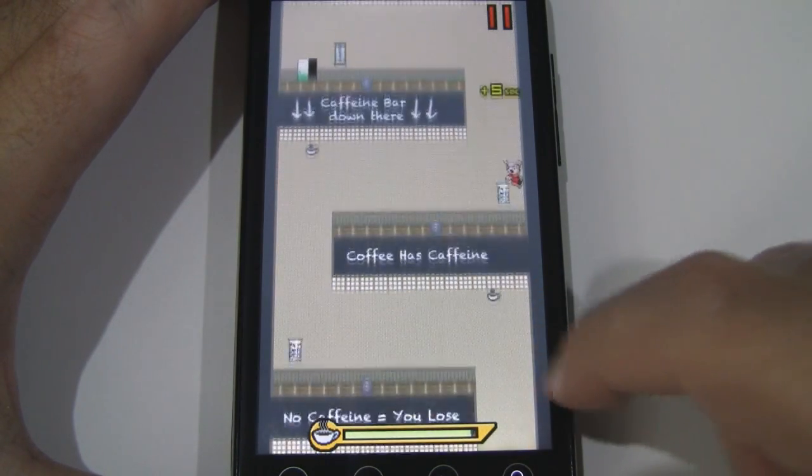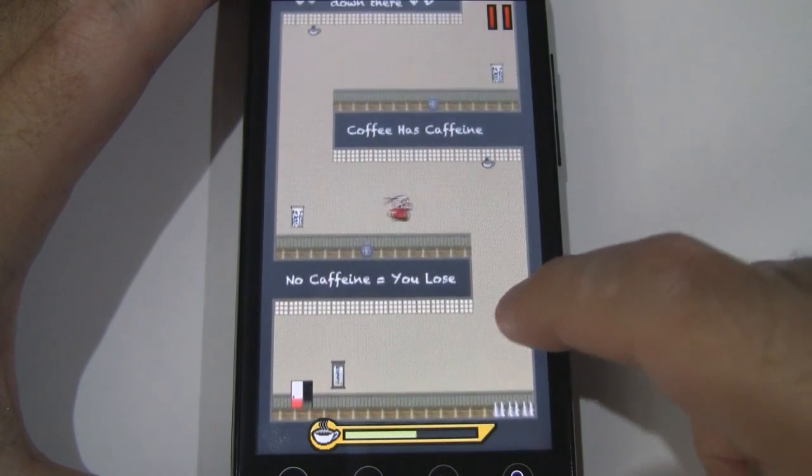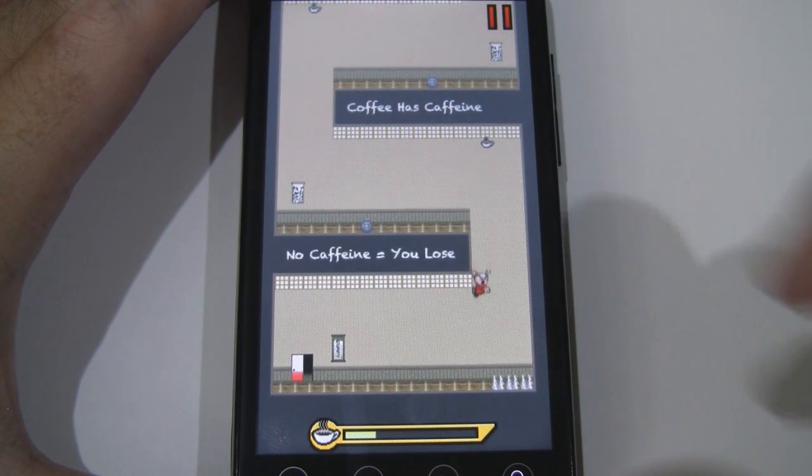Further into the game they actually move back and forth facing left and right, so you can't — it's not as easy as you would think.